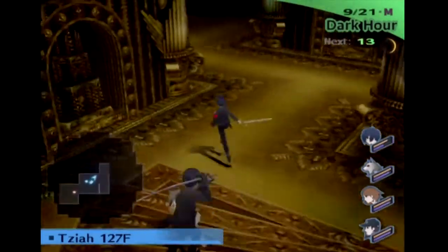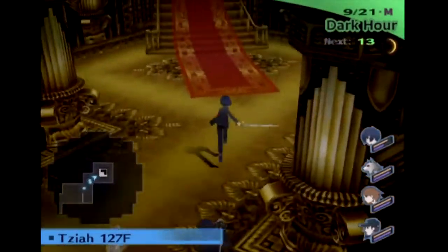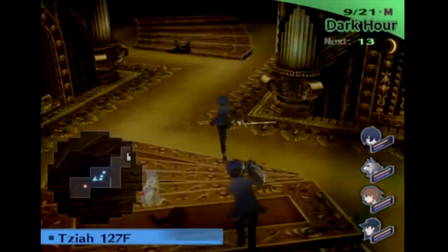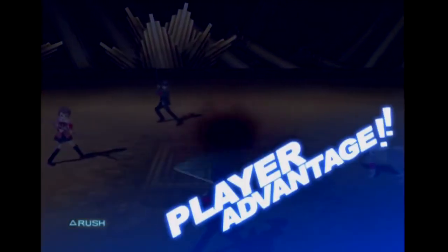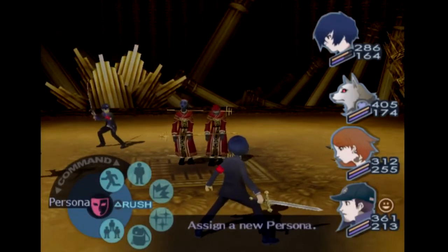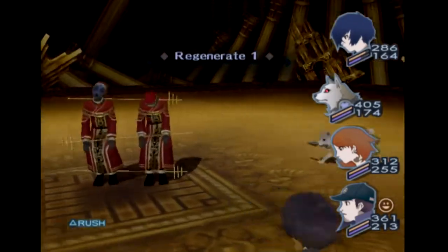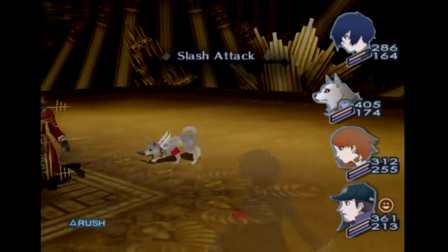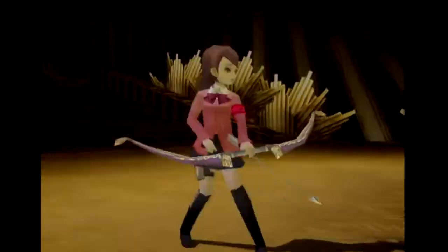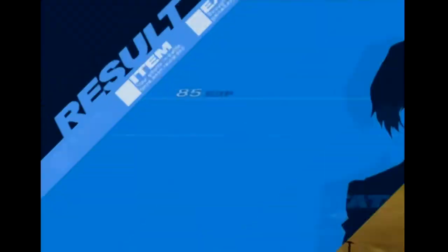I don't think that that can be Empress's. I mean, we might as well kill some stuff. I just worry about these little ones, because they're usually stuff like this. Well, that was easy. Good call, Yukari.